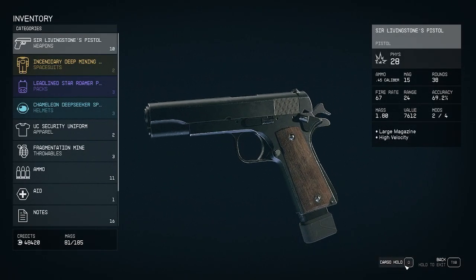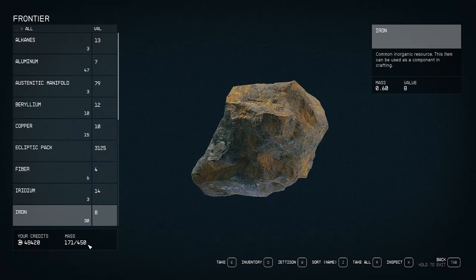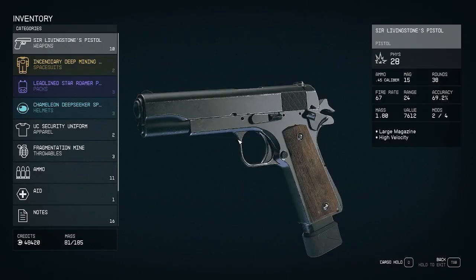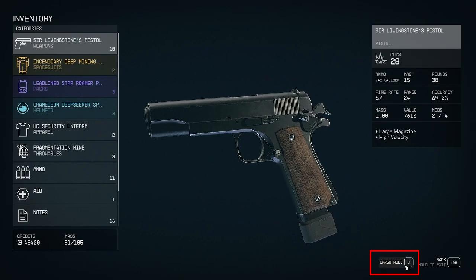You actually get access to the cargo hold as soon as you board your ship for the first time. All you have to do — and this is important — while you're boarding, make sure you open up your inventory screen. On the bottom right of your inventory screen when you're in your ship, you will see 'cargo hold'.